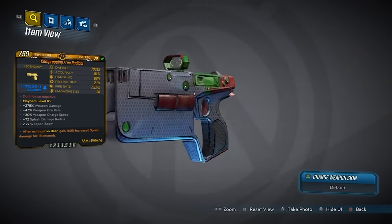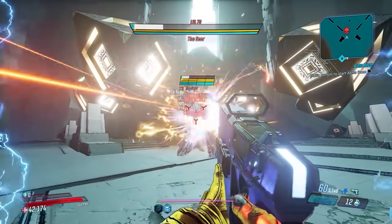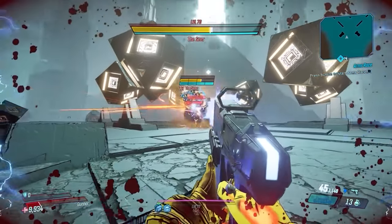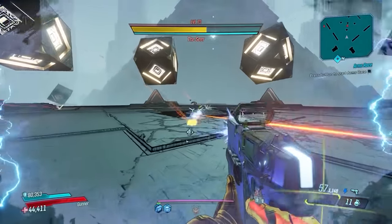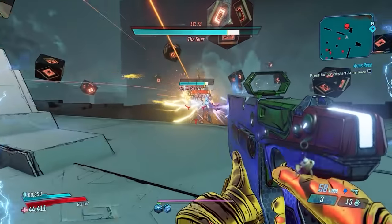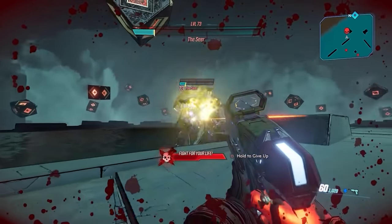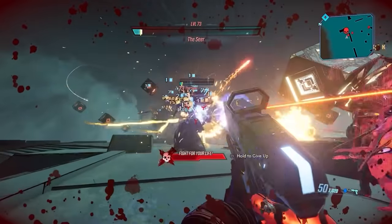Surprising absolutely nobody at number 1 is the Free Radical. This Maliwan pistol might be locked to shock as the only elemental option, but don't let that fool you — this gun doesn't care what enemies resist, and it will shred everything in sight. The Free Radical shoots out energy orbs that deal shock splash damage, and each enemy that is hit will spawn a homing bullet that homes back in on the hit target. These homing bullets do not deal splash damage, but this creates a wild light show of bullets and splash damage that leaves everything on the screen dead in mere seconds. The only weakness is a slight charge-up on the first shot, but after that, it's game over for everything.